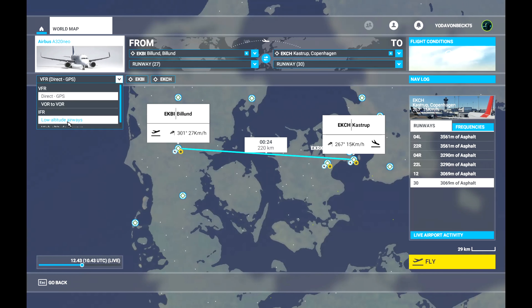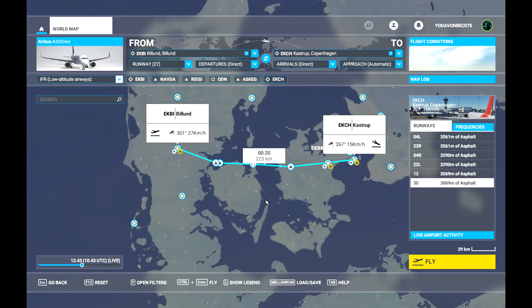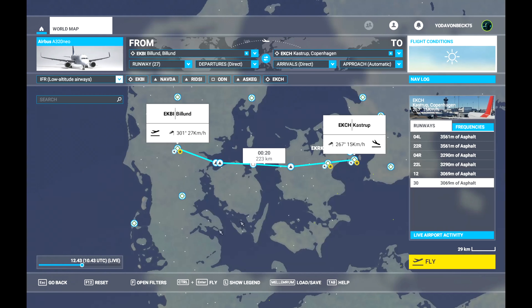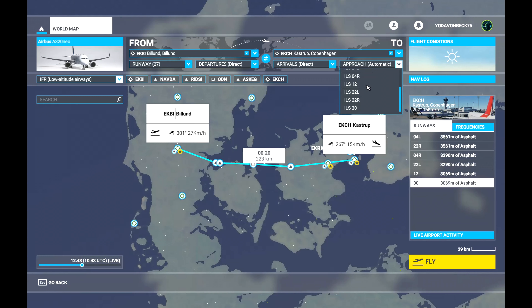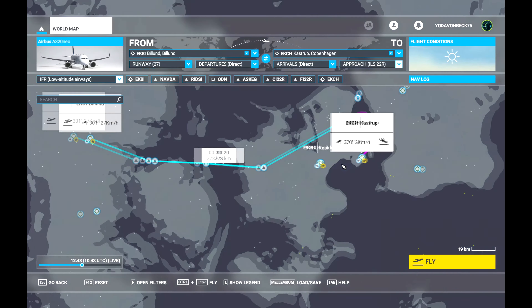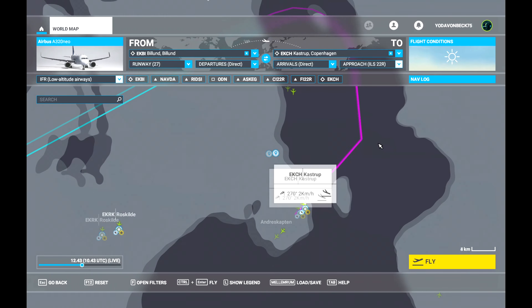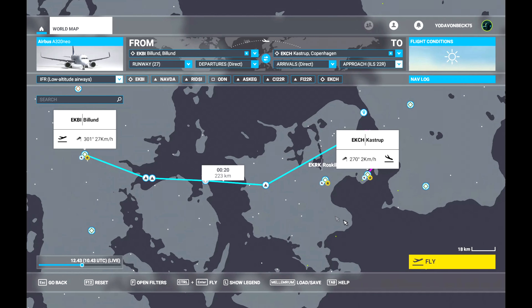I'm also going to make sure that I'm using instrument flight rules. You're going to see the plan changes somewhat, but it's still not actually lined up with the runway correctly. For the sake of this tutorial, I'm also going to stay with clear skies just to make it simple. To make sure I line up with the runway I want, I first have to select it. I check the weather forecast and figure out what runway makes the best choice to fly in with a headwind. In this case it's runway 22R, and I choose it using ILS 22R. As you can see, the approach now changes so I'm directed correctly to land at that runway.